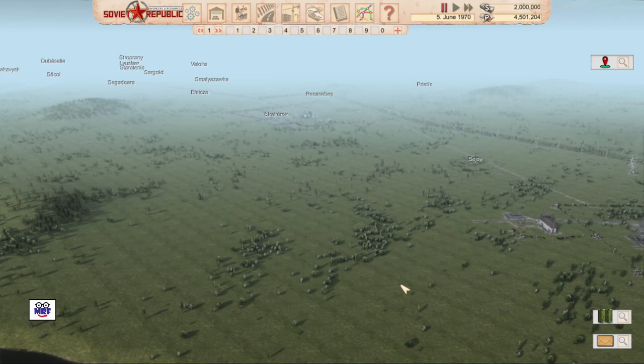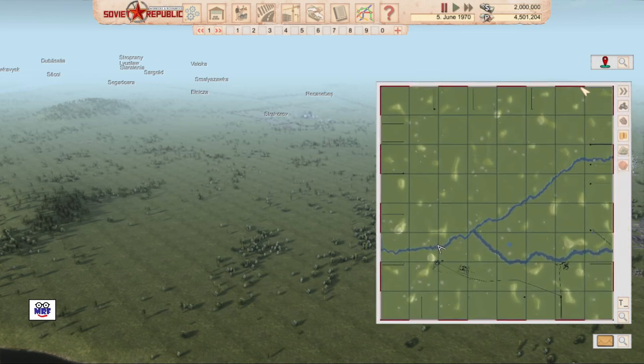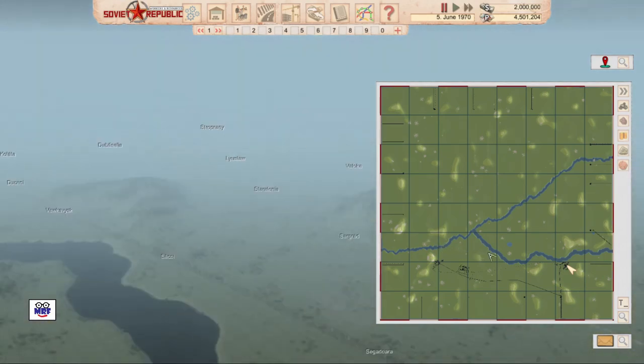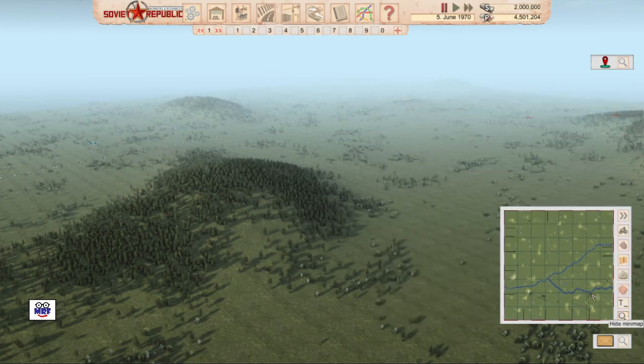The next thing I want to highlight is the map — it is absolutely massive. In the bottom right-hand corner is the mini-map, which has a little icon showing you where you are and helps you navigate around the entire map very quickly. I like to make the map a little bit larger. You can see these little grey or black spots — those are my towns I already have set up. The mini-map also helps you find resources such as coal, iron, oil, uranium ore, and bauxite. To move around quickly, just highlight the location on the mini-map and it will take you right over there. You can also make the mini-map smaller or get rid of it altogether.